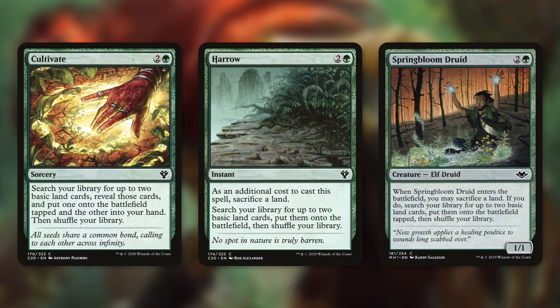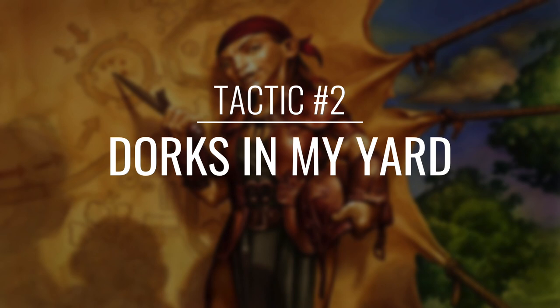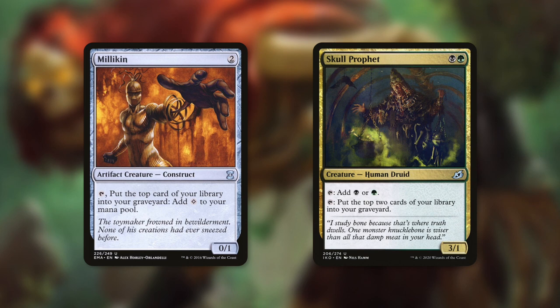But we're not quite done with ramping just yet, so it's time to move on to tactic number 2: Dorks in My Yard. First up there's Millikin, which we can tap to put the top card of our library into our graveyard and add a color to our mana pool. And then Skull Prophet can tap for a black or a green, or we can tap it to put the top 2 cards of our library into our graveyard. Both these mana dorks are fantastic in this deck because they can ramp us and mill us.